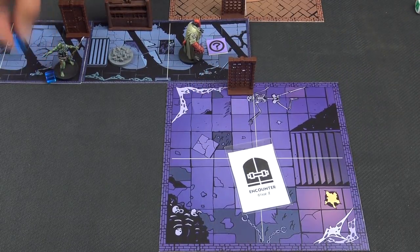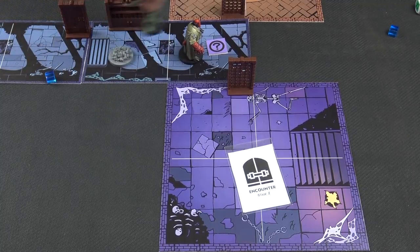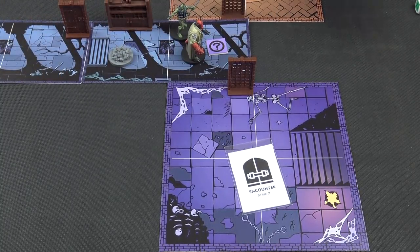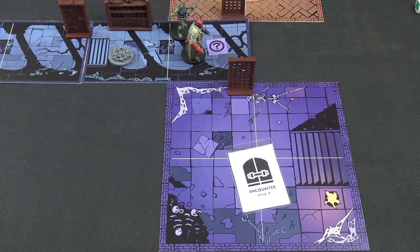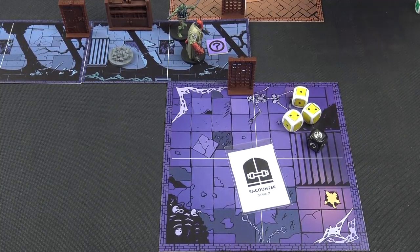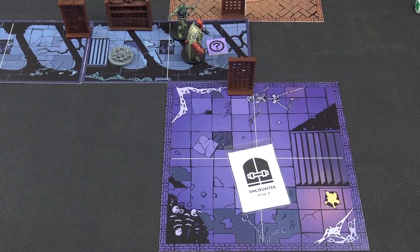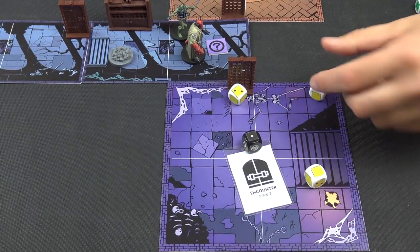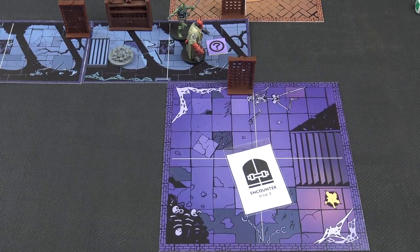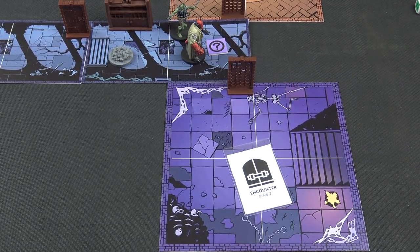I could spend one to move two, ignoring this little swarm here, and spend one more to try and investigate. Yellow for investigations - and there is an enemy in the room, so I'm going to need six. Let's see how we do. Just shy - I get five. So Abe is scratching his head trying to work out what to do. That was disappointing but it does end the agent phase.